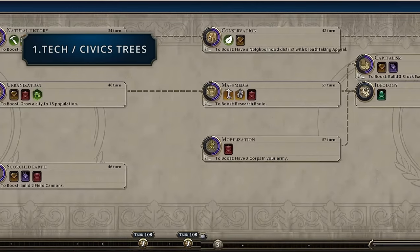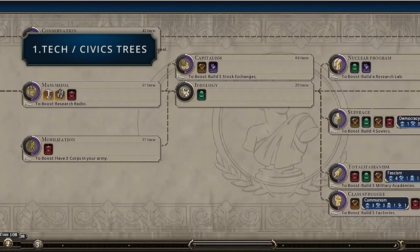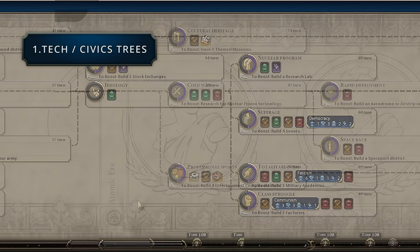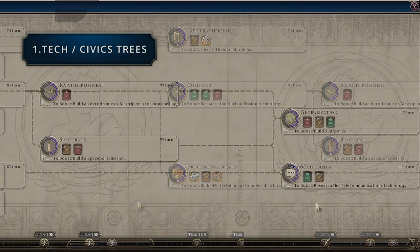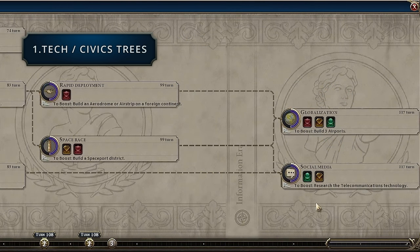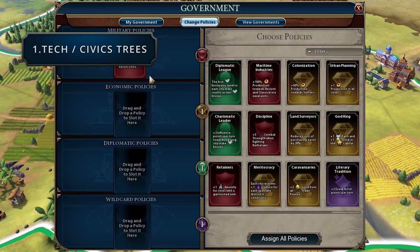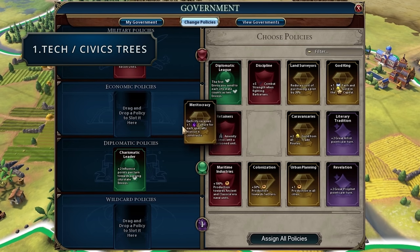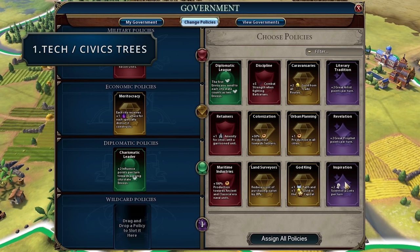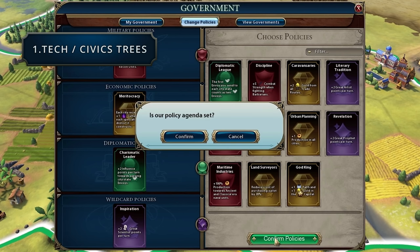Quite a few civics open up in the industrial era: civil engineering, nationalism, mass media, capitalism, three new government forms — democracy, fascism and communism — and also the nuclear program. That leads to the atomic era which has the cold war and the space race. Like the tech tree, we end in the information era with globalization and social media. It's also important to note that when you unlock certain civics you get policy cards, and some of those policies are era-specific. For example, maritime industries provides 100% production to ancient and classical naval units, so it's only relevant for those two eras.